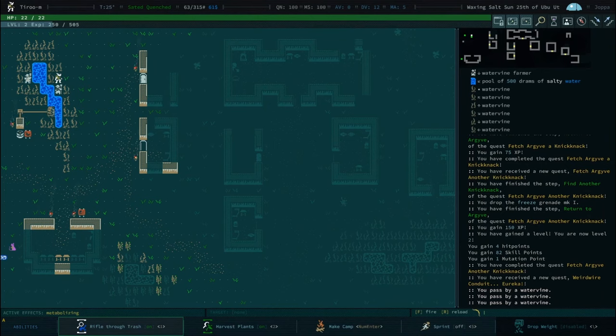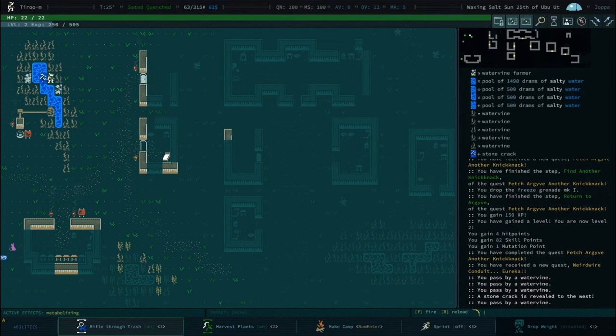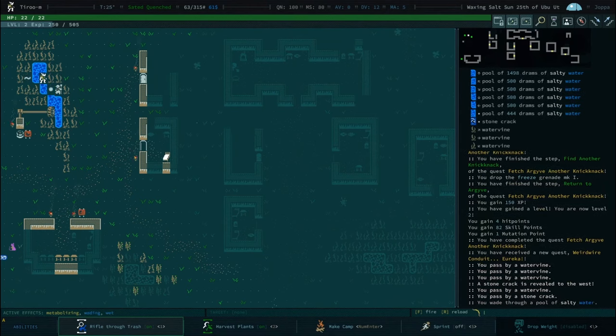We started out in Triple-Jointed, because getting the early agility makes getting some other things much quicker. Also — you may have told me this already but I forgot — that you can rob... it's not technically robbing Argyve, but his chests just become available for you to open after you complete his turning-in-artifacts quest.